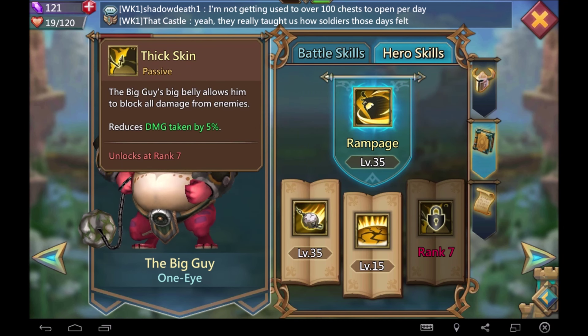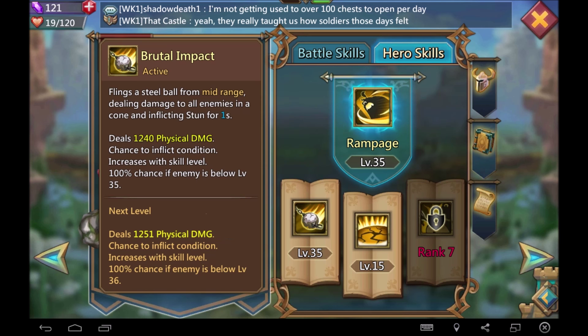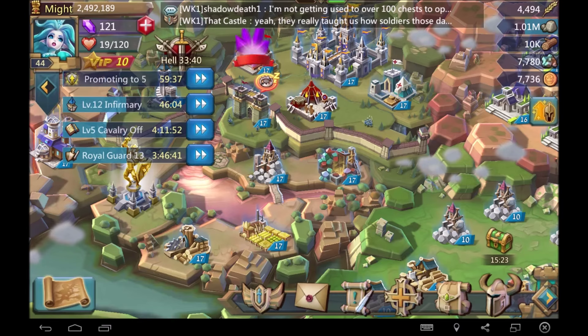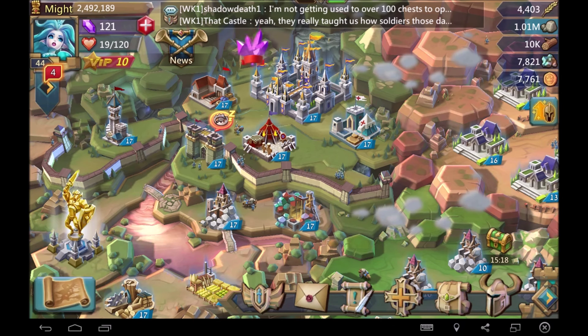I'm going to rank up this gentleman right here up to rank 5. It's not going to unlock any hero skills. The thick skin for him — if that was like 10% I'd be kind of like, wow, cool. But it's not. Brutal impact is whatever, same thing for the quake, and the rampage is whatever too. Anyway guys, love, peace, and chicken grease. Sorry if I don't sound too enthusiastic — I'm trying to be super quiet, it's early in the morning and I don't want to wake anybody up.